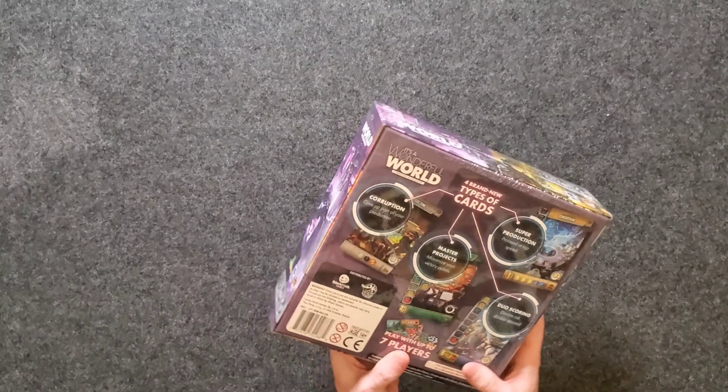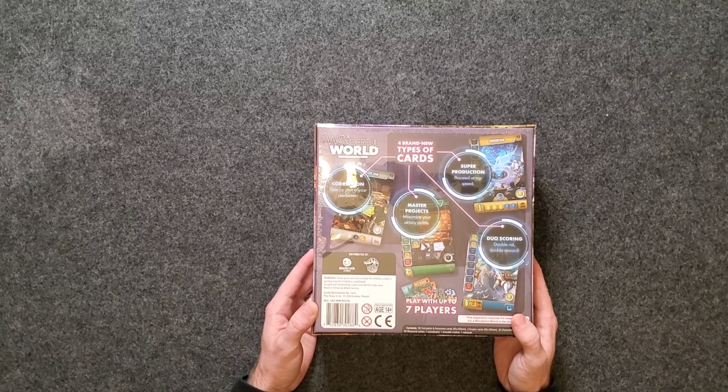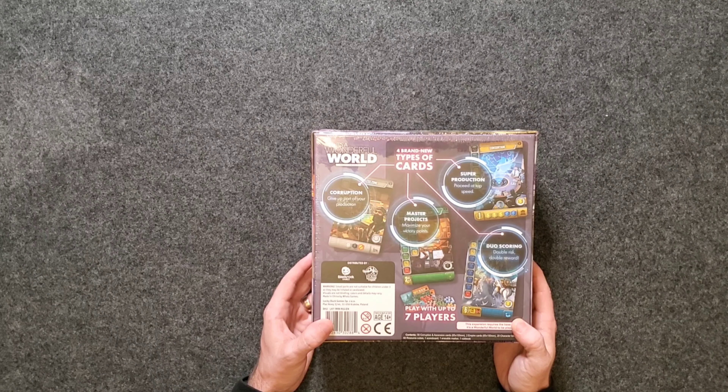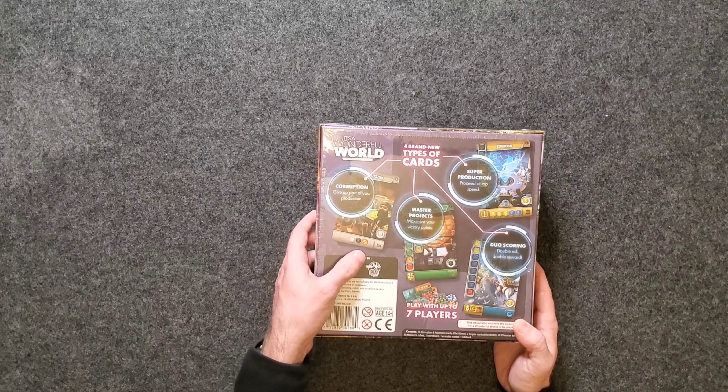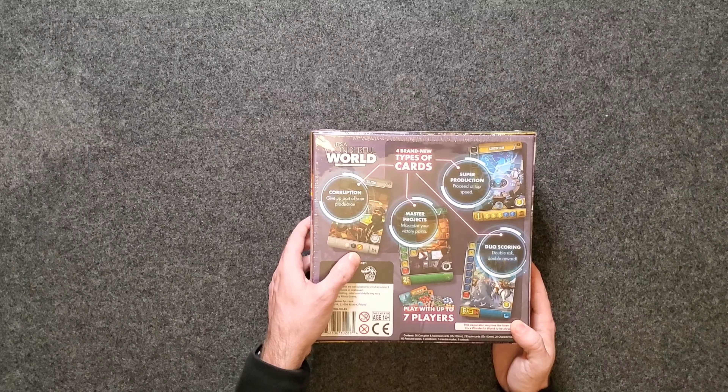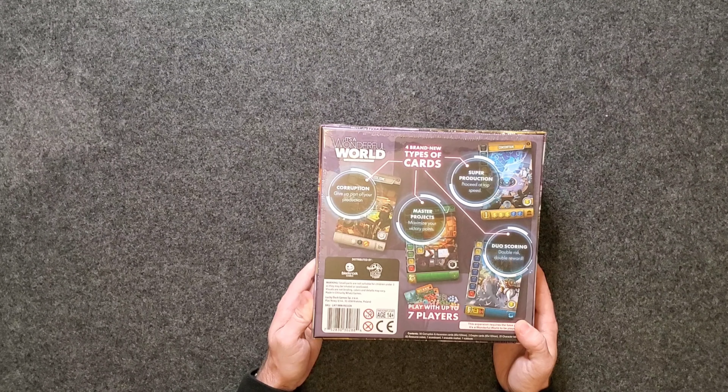Let's take a look on the back. It says four brand new types of cards. We have Corruption cards — give up part of your production. It looks like when you construct these cards, you have to pay your resource cubes.